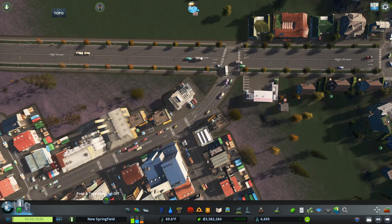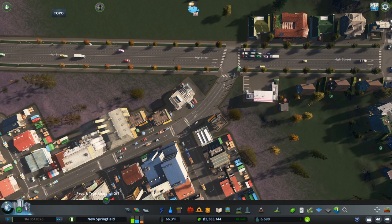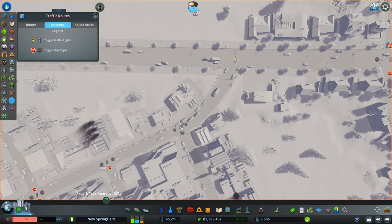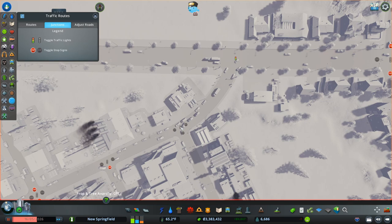We're going to try to take out the chaos here at this intersection and make it run more smoothly. I thought it would be a good opportunity to introduce Priority Signs in Traffic Manager President Edition. So first off, I'm going to pause the game and turn off all of the traffic controls we've got here — no traffic light, no stop signs at Mill and Cranston. Then we go over to Traffic Manager President Edition. In the bottom left corner we have Add Priority Signs, which has a little gold caution sign, yield sign, and a stop sign in it.